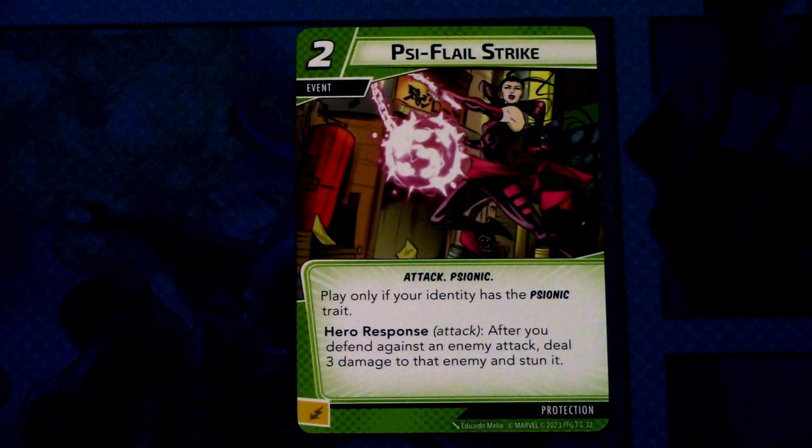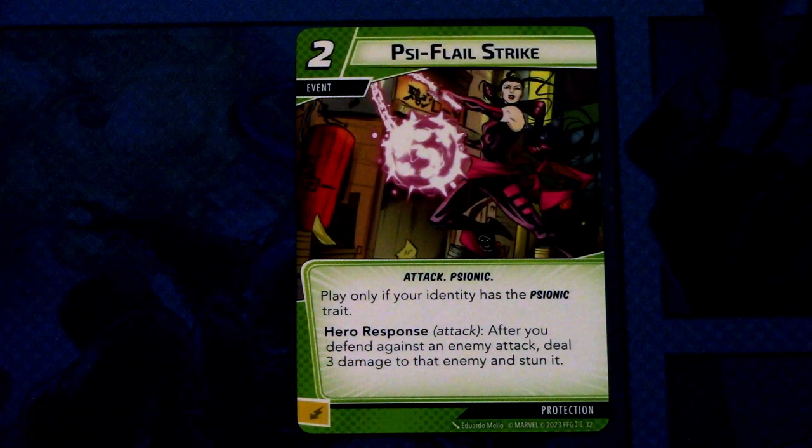Then we have the Protection card for this pack — it is the Psy Flail Strike, three copies of this in the deck. It is a two cost event, attack and psionic traited. Play only if your identity has the psionic trait. Hero response attack: after you defend against an enemy attack, deal three damage to that enemy and stun it. And this can be committed as an energy resource.